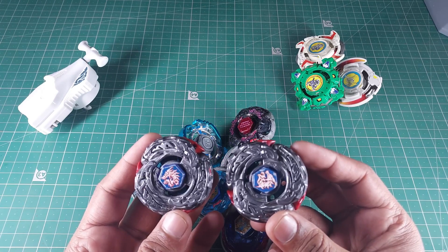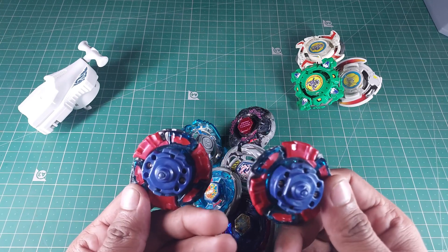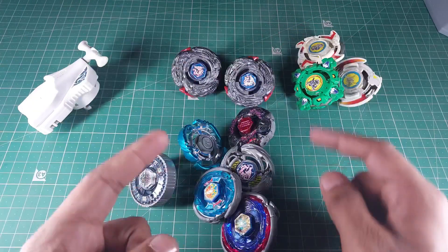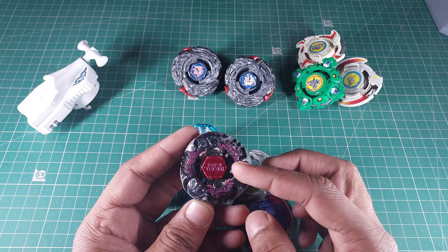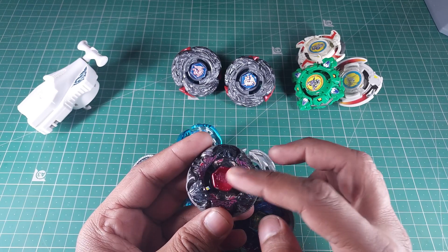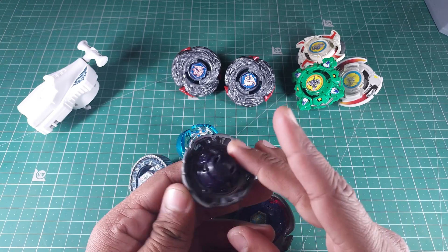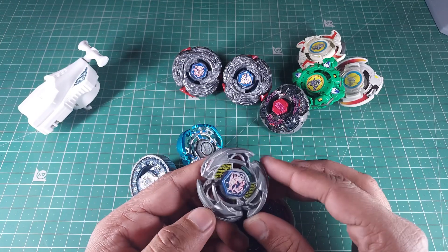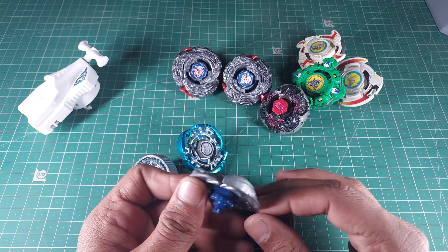Now this is all the MFB stuff. I got two L Drago Destroyers — I don't know why I bought two of them, but they felt really sick to me, so I went overboard. No worries, they are worth it honestly. We also have a Gravity Destroyer — it's not a 4D bay but it's pretty good, and it has a metal face bolt. It can spin both directions, so it's a great bay to have.